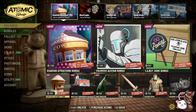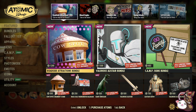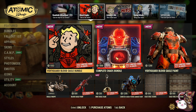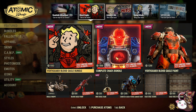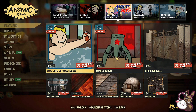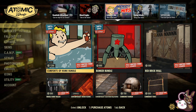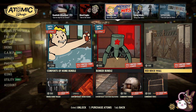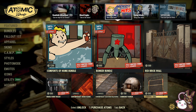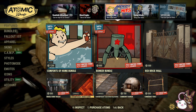You could also buy items separately — I'd probably buy the Dinosaur for 500 atoms. The Chaos Bundles are still there; they say they're new but they were there from last week. There are also a couple of sale items: the Comforts of Home Bundle has a 20% off sale, the Bunker Bundle has a 20% off sale. The Red Brick Wall is quite good if you want to keep people out, and the Fence is good if you're trying to do a Raiders build.